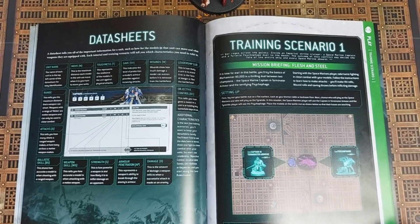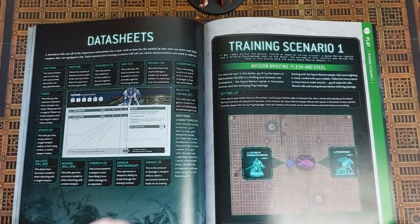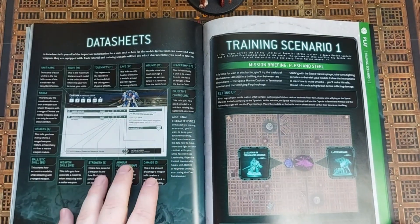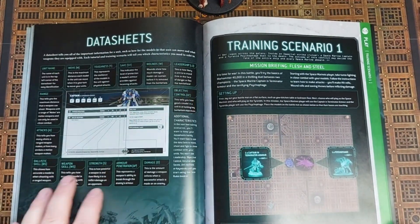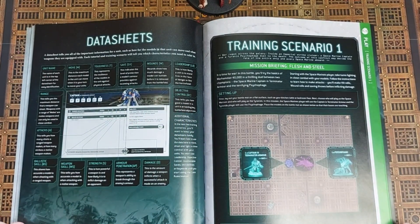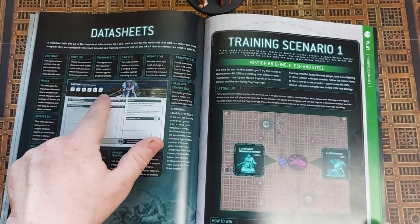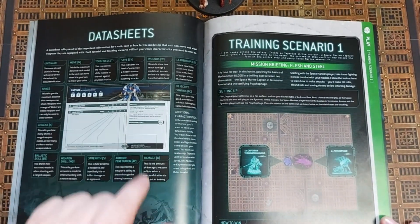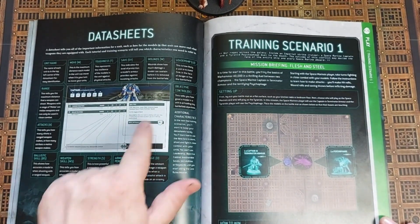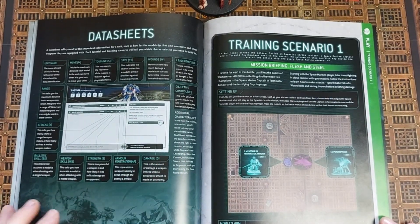Turn to pages 14 to 41 which will give us our first training scenario. We've got a reference here about data sheets covering all the different information on those data sheets. For the gist of it, you've got your characteristics, your weapons and abilities, any bonus saves, and of course your keywords and faction keywords.